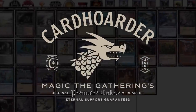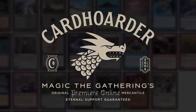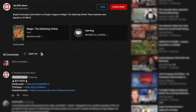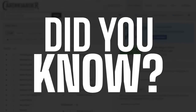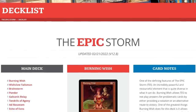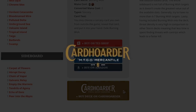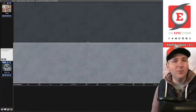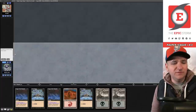With Card Hoarder, renting your favorite combo deck has never been easier — there isn't a more affordable solution for Magic Online. Want to play the deck in this video? Check out the link in the comments below to easily rent the deck from Card Hoarder. Did you know you can rent the Epic Storm from Card Hoarder for as little as seven tickets a week? We've made it simple by including a button to rent the entire deck at theepicstorm.com/decklist.